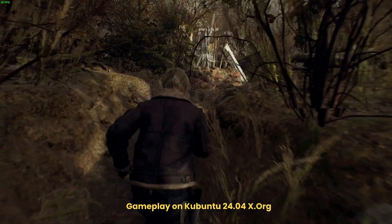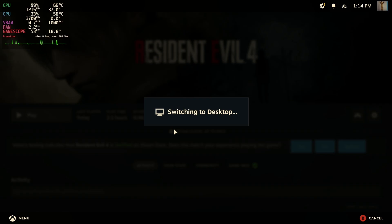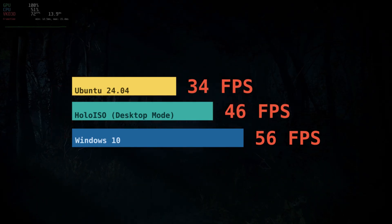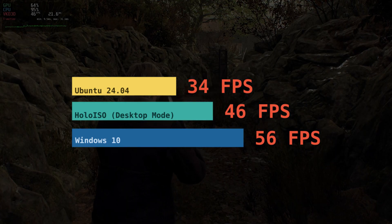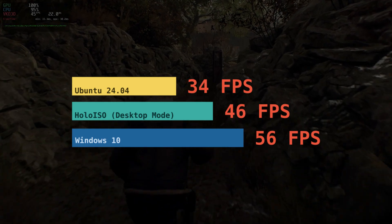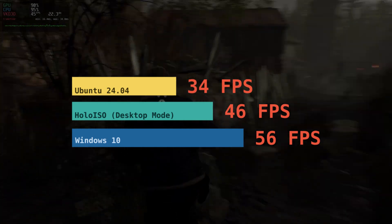Let me quickly recap: I had to run the desktop mode of SteamOS to get the best performance in Resident Evil 4. I have no idea why, and this is also only true for this single game so far. If you have further insight or just want to tell me what I did wrong, let me know in the comments below. As always, thanks for watching — leave a like if you liked the video and consider subscribing. See you in the next one.